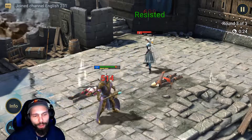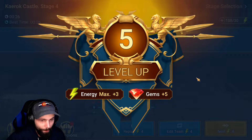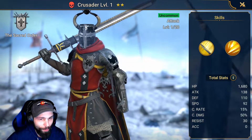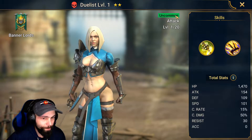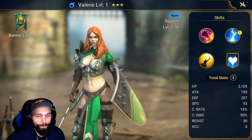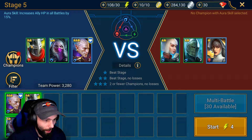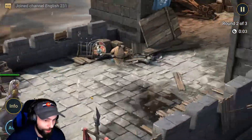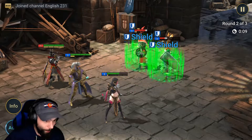Don't worry about anyone dying — you're probably going to be going through these chapters again because there are missions that require farming specific gear. Each of these chapters can drop champions: some are common, some are uncommon, and some are rare. Pretty much, uncommons and commons are food, and you level them up as you progress through the campaign.